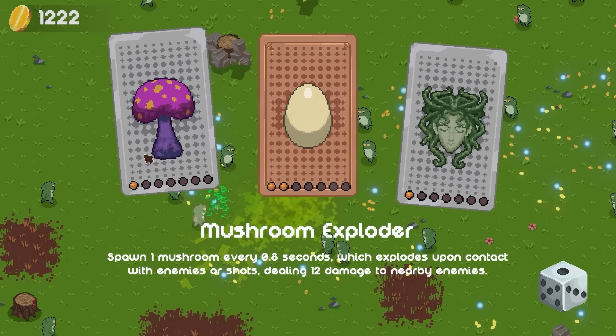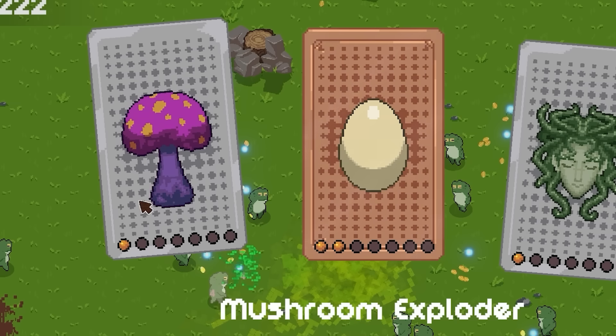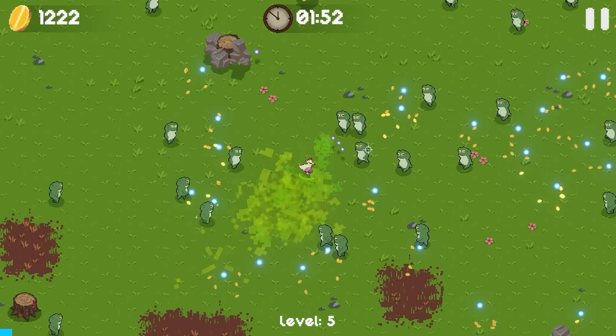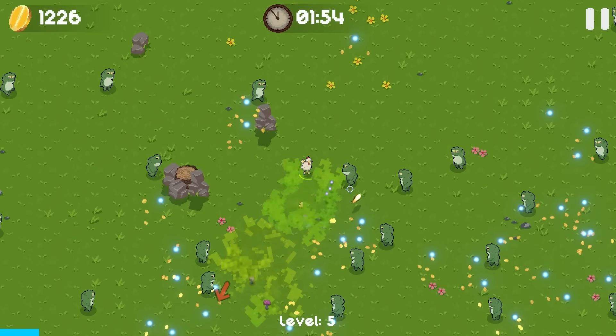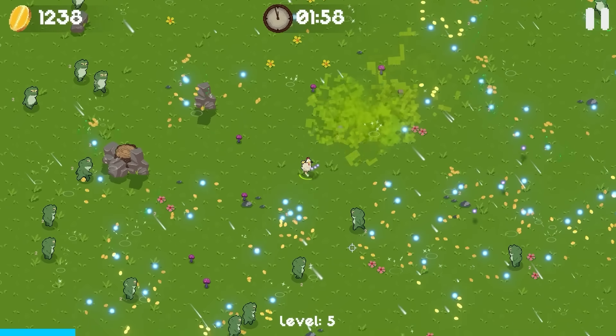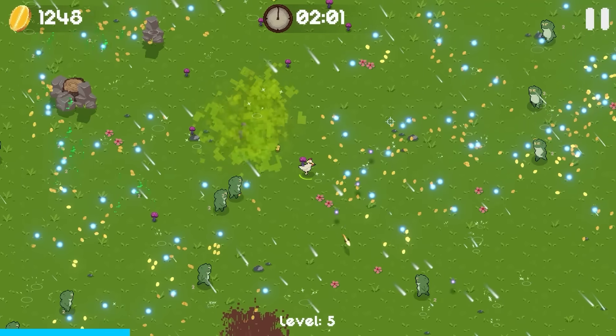I'm also gonna get mushroom exploder, just because that sounds funny to say. It spawns one mushroom every 0.8 seconds which explodes, dealing 12 damage to all the nearby idiots. So the few of them that are gonna get hit by that are gonna get real hurt. And then we'll start to slowly thin out the frogs.